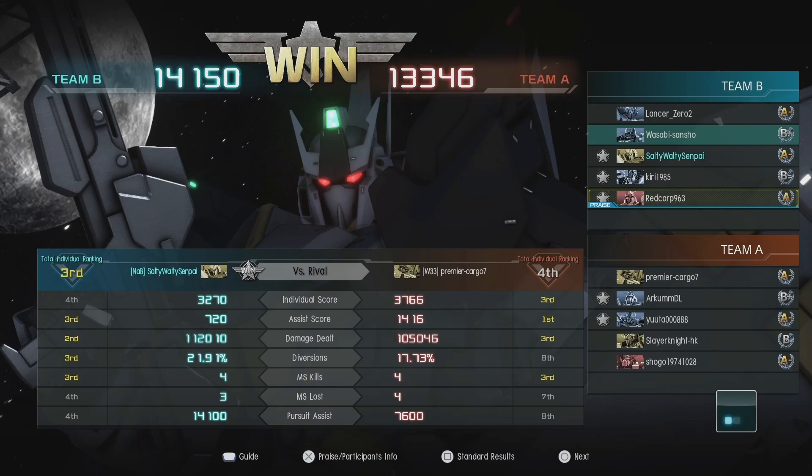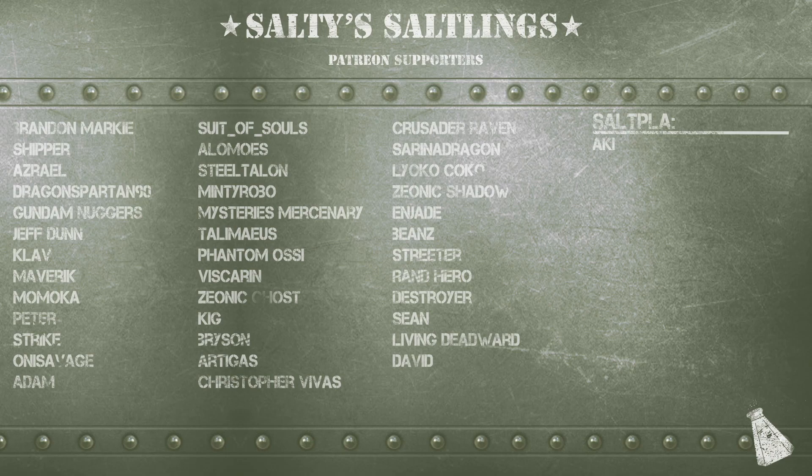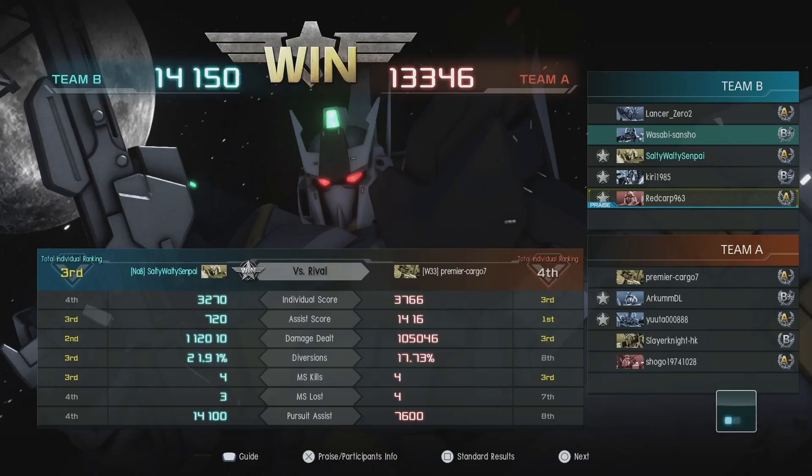Let's take a look at the patrons. We have Brandon Markey, Shipper, Asriel, Dragon, Spartan, Nanny, Gunnuggers, Jeff Dunn, Clive, Maverick, Momica, Peter, Strike, Oni, Savage, Adam, Sudosouls, Alimo, Steel, Talon, Minty, Robo, Mysteries, Mercenary, Talamayas, Phantom, Ossie, Viscarions, Indicost, Keg, Bryson, Claudio, Christopher, Crusader, Serena, Leo, Cococo, Xenic Shadow, Inshade, Bean, Streeter, Rand, Hero, Destroyer, Sean, Living Dead, Edward, David, and Saul Ploaki. I want to thank you guys for supporting me — it means a lot, and we shall talk to you guys later. Thank you guys for listening.